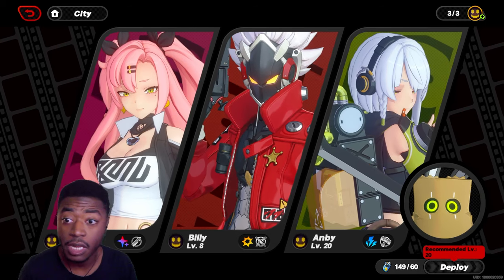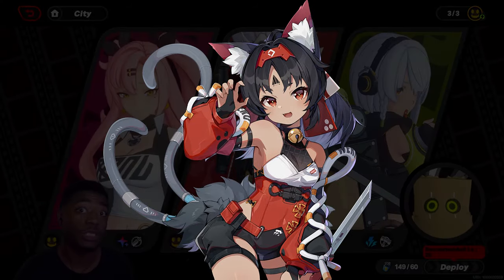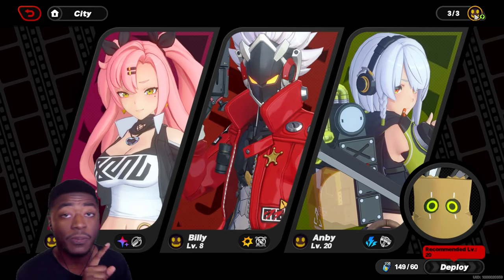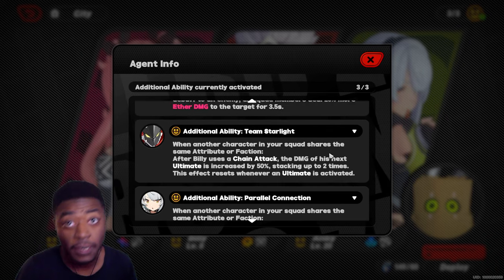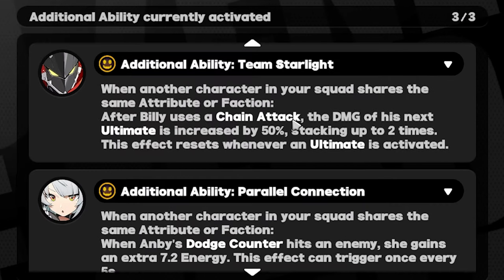For example, the Cunning Hares faction: Billy, Nicole, Anby, and Nekomata. With this beginning crew, you can see I have the three buffs in the top right-hand corner. But it depends on the character. With Billy, he actually just buffs himself, no one else, and he is an attack character, so it makes sense.